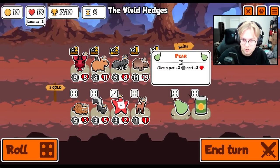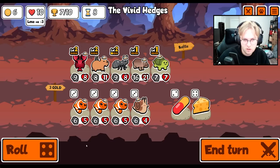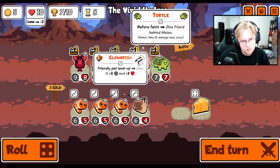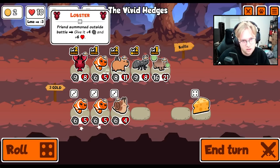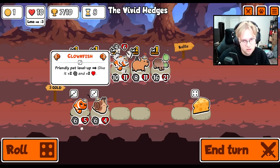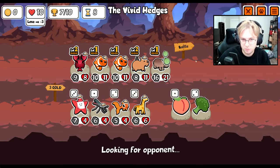I mean you're gonna win because you just spawned what, a store? So now we're looking for pears. Maybe that - clown could be good here.